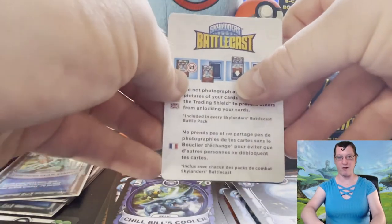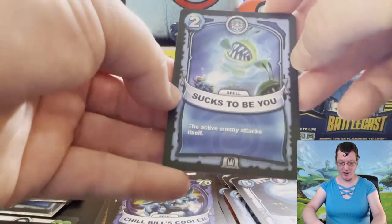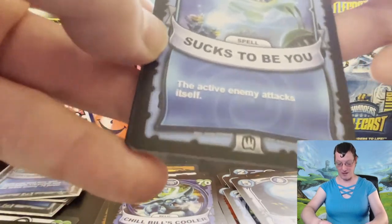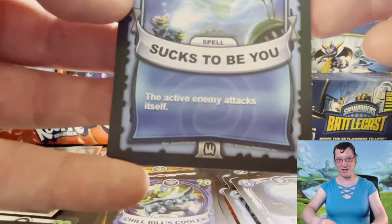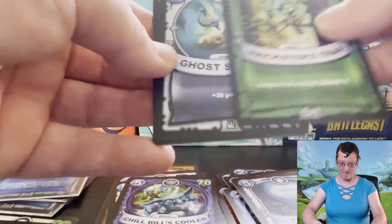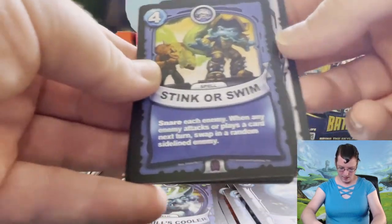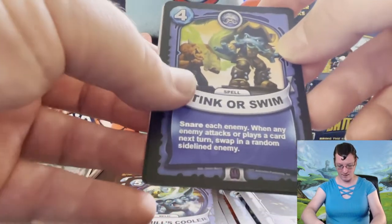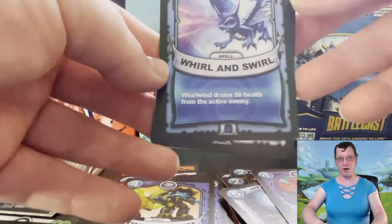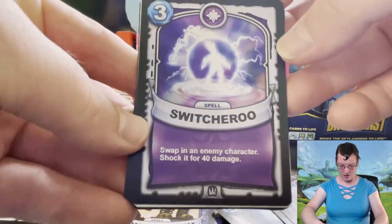All right, here we go — last pack, let's make it a good one. Sucks to Be You is a Chompy card. Oh my god I love this card — look at that, that is beautiful. Sucks to Be You, and I may not know how to play the game but if you read the description, the active enemy attacks itself — that is a painfully brutal card no matter how you look at it. Trickster's Trap, Ghost Swords, Stink or Swim the epic card featuring Wolfgang and Wash Buckler, a Soda Fountain, Whirl and Swirl, Shock, and Switcheroo.